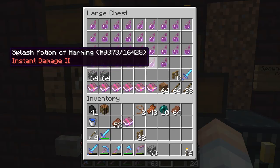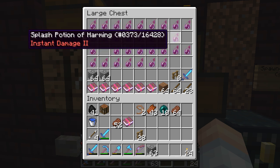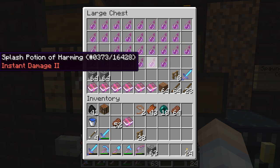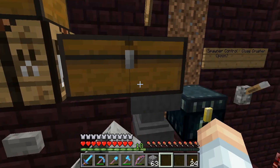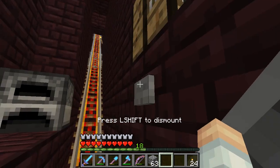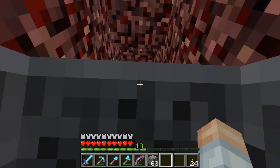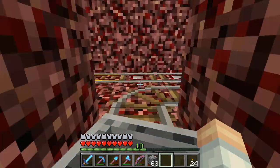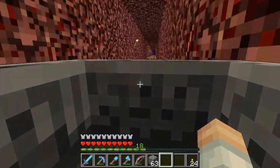Do let me know if you ever see that we're running low on potions of harming — either brew some up at the auto potion brewer, or just let me know and I will deliver some down here. They are very useful; they get rid of the blaze really quickly. Sometimes pigmen will spawn in and knock you back, so just keep holding forward on the mine cart and you'll be sure to get back up.